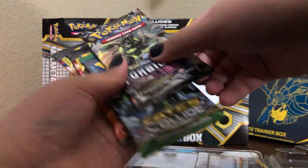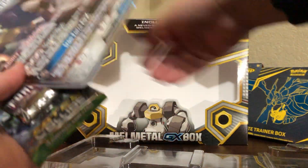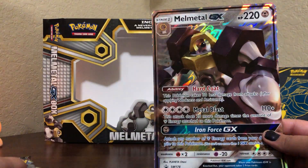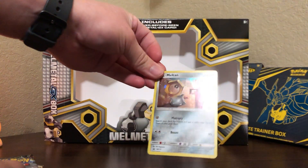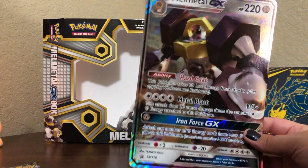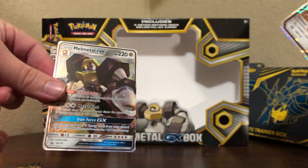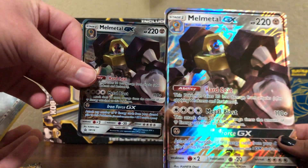They really put these things in here for safety reasons, I guess. As soon as I can get Meltan out, I'll show him to you guys real quick. Here is Meltan — he's a nice little cute metal nut guy, liquid metal. And then he evolves into the giant Melmetal. This is the oversized GX card and this is the normal size GX card. Pretty cool.